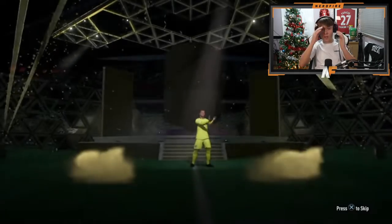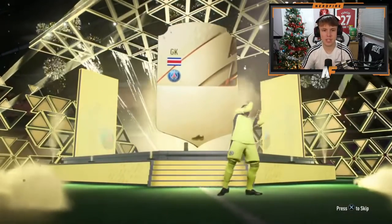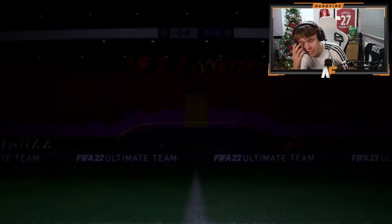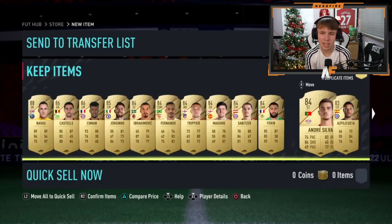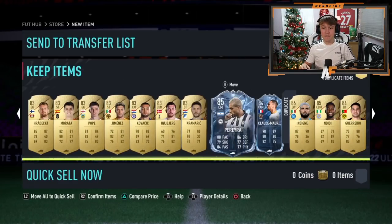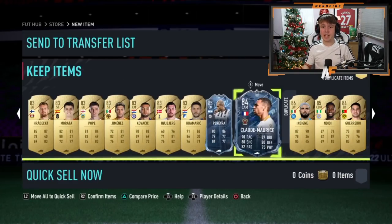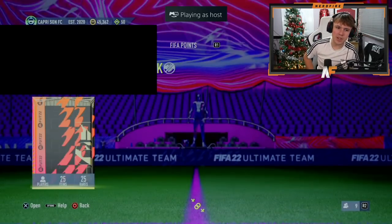Now the first 83 times 25 pack we've opened in this video — is that a cheeky Keylor Navas? That is actually Keylor Navas! Okay, well there we go — that's how we kick off the 83 times 25 packs this year. Anything else behind him? Castillas, Coman — a few walkouts, I guess you expect a bit more from this pack. Oh — freeze Pereira and Chouameni at the end, and another walkout in Insigne! A couple of walkouts and two freeze cards — not bad.